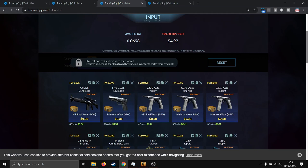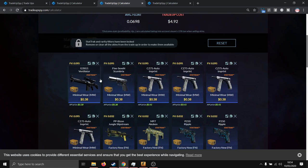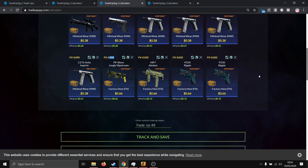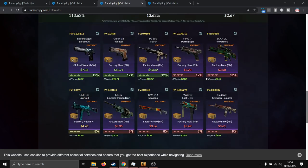The average float of this trade-up must be less than 0.07. For the Gamma 2 skins, use inputs with floats less than 0.095, and for the Spectrum skins use inputs with floats less than 0.032. For the outcomes, you will triple your money if you hit the Glock Weasel or the SG Triarch, which happens around 24% of the time.